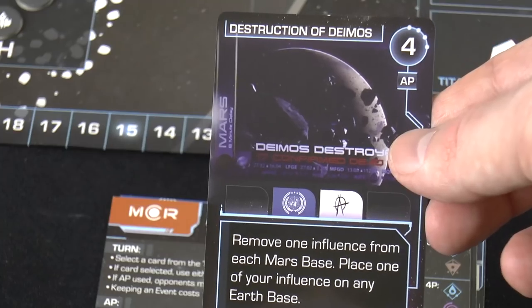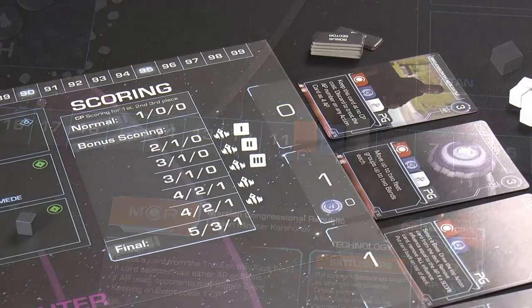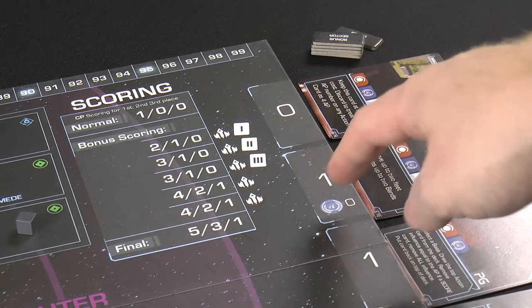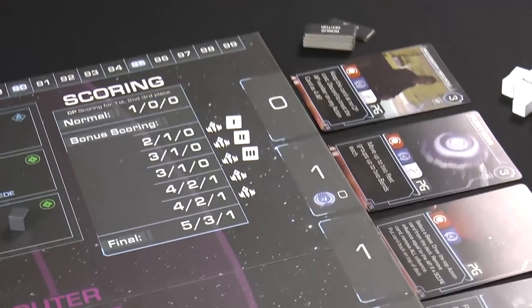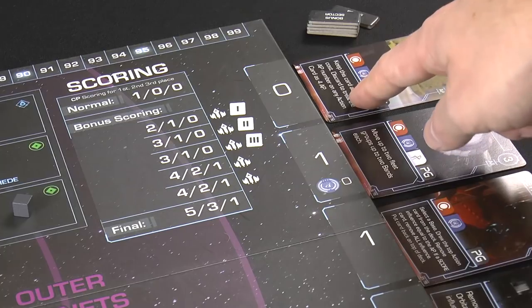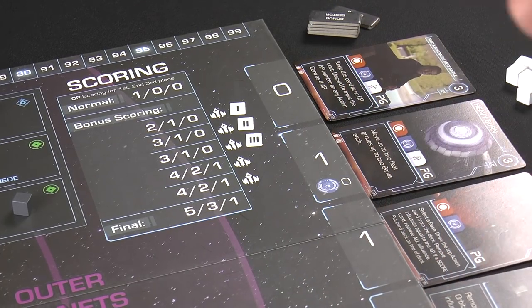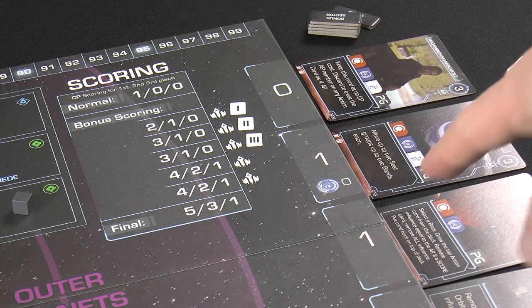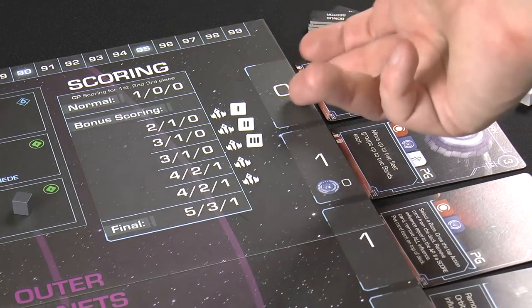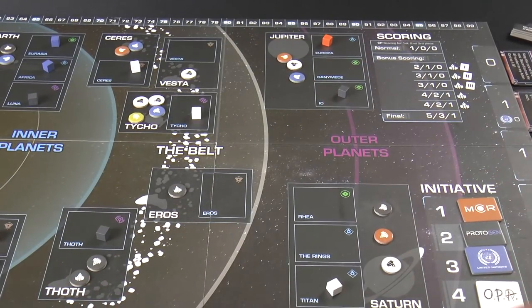Cards in the row have costs — cards near the front are free, but cards further along cost victory points to access. Some factions have special abilities letting them access certain slots for free. The UN, for example, can choose from two slots for free as one of their special abilities.